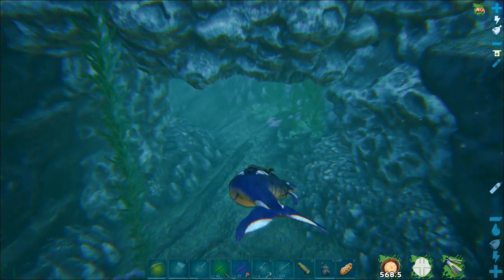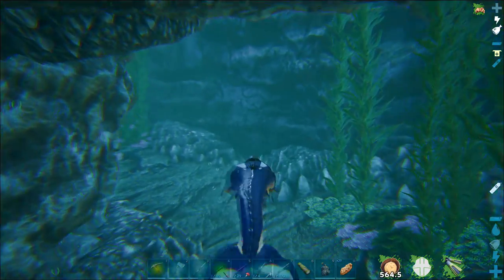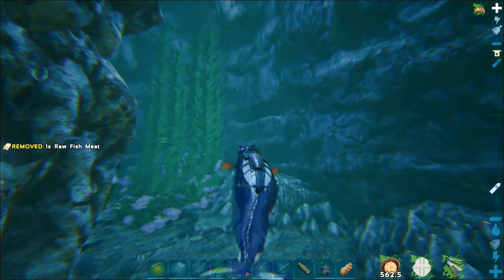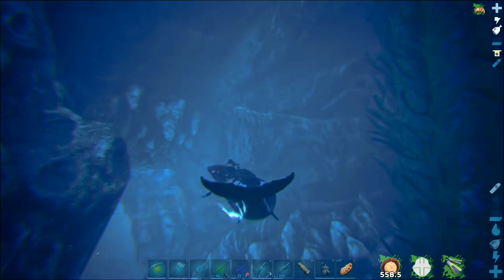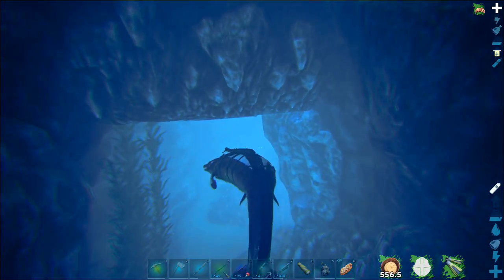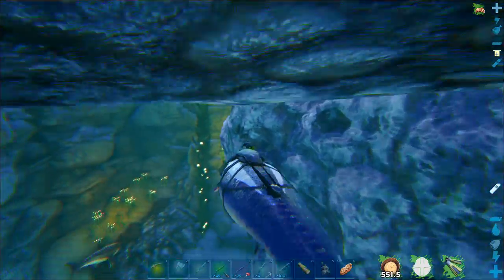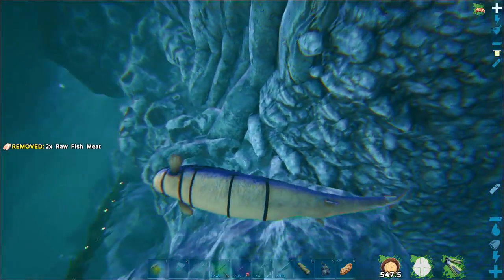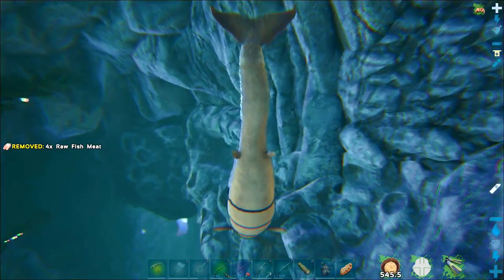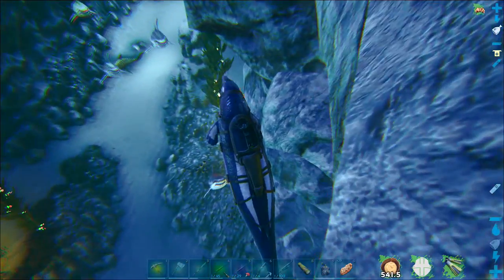Today we're going to be starting the Artifact of the Cunning. I'm going to get straight into this cave because it is quite a long cave to do. It's not too far from Herbie Island — I will mark it on the map. There's usually a lot of bad stuff in here, so the key to doing this cave is just to take it slowly and don't go in there too fast.